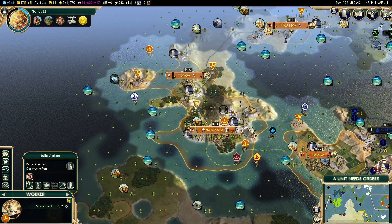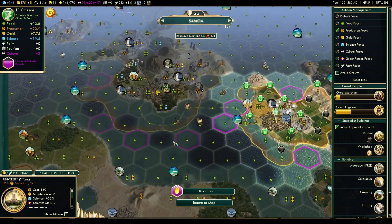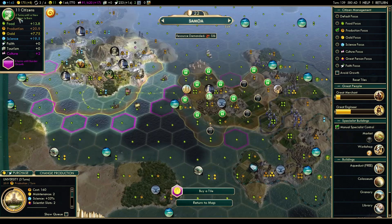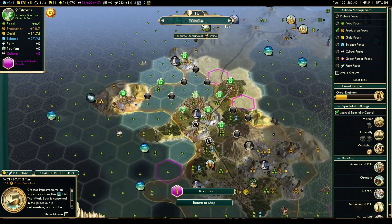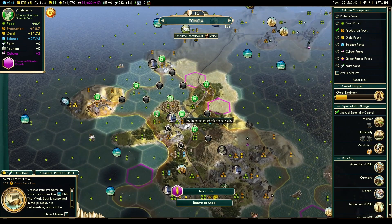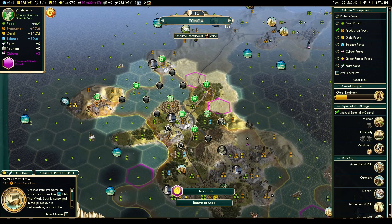We need to hang out here for a couple of turns. Six turns until we get some more ocean tiles, and ten turns for the Sistine Chapel — that is kind of important for this game that we actually get the Sistine Chapel. We'll continue even if we don't, but I want it.